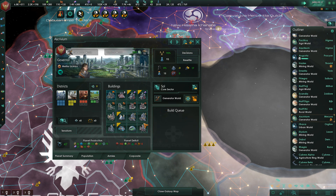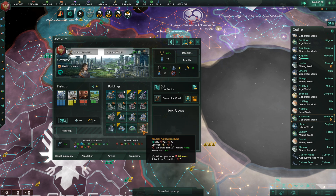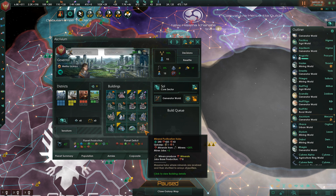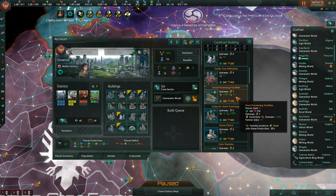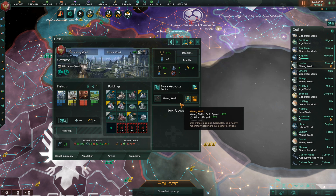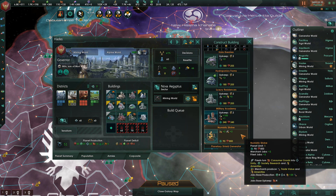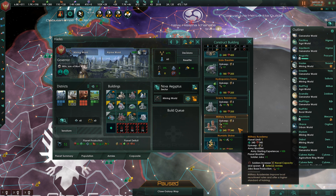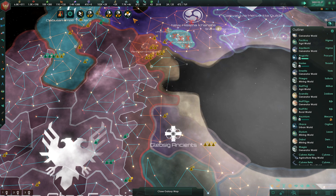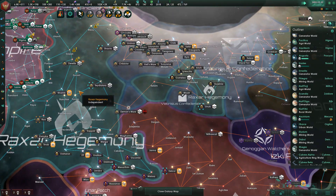We are out of housing on this world and there doesn't seem like a lot I can do about it. How are we doing on resources? I have a lot — we have tons of rare crystals now. I'm going to replace the Mineral Purification Hub with a Luxury Residence here, on Hades. Now that our crystal situation has resolved itself a little bit, let's make sure we have similar love for chemical plants.